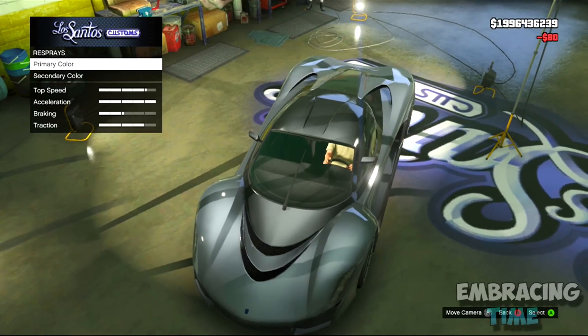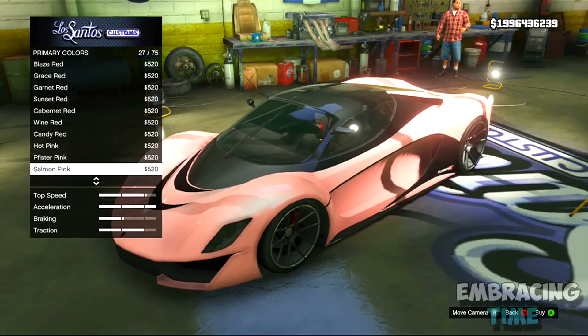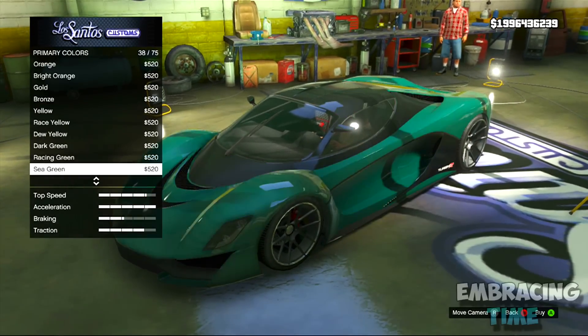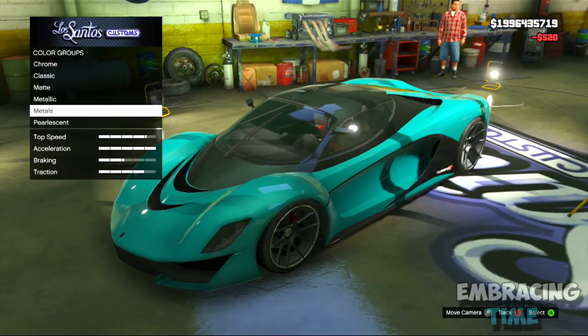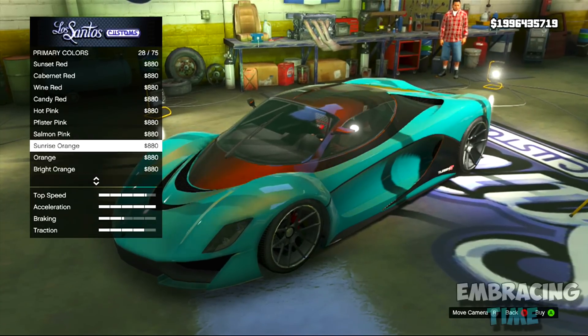So once you go into your Los Santos Customs, you want to go over to Respray, head over to Metallics, and put on Gasoline Green. Once you have on Gasoline Green, you want to back out of that, head over to the Pearlescence for your Metallic Gasoline Green, and put on Hot Pink.